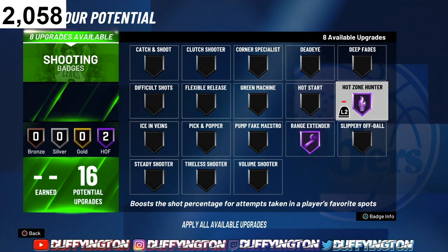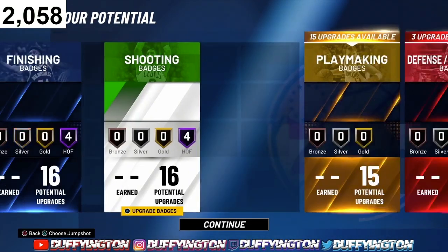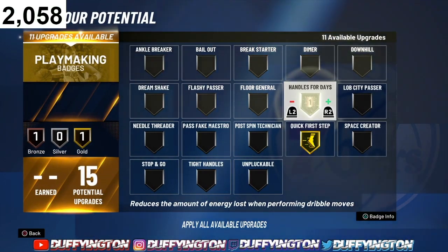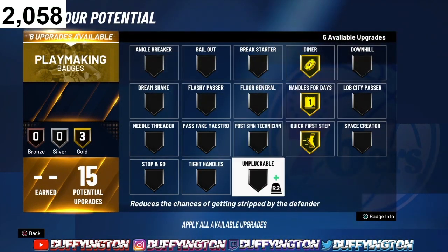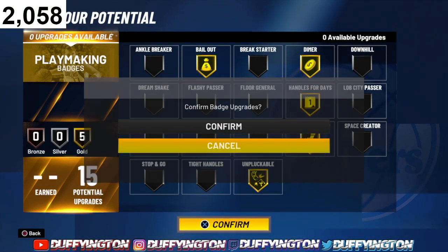The most important badge in this game is Hot Zone Hunter. If you have your hot zones and you have Hot Zone Hunter, you're gonna green. Make sure you turn on Hot Zone Hunter when you get your hot zones. Next will be Green Machine and then Volume Shooter. For playmaking, we got 15 of them — rock with Quick First Step, Dimes, Unpluckable, and Bailout. Only badges you need, hands down.